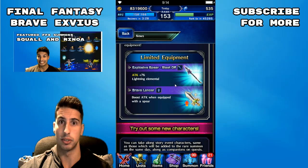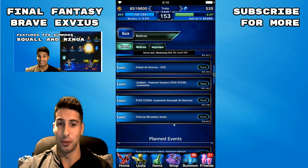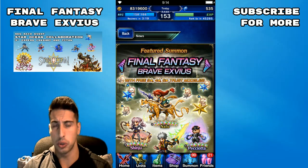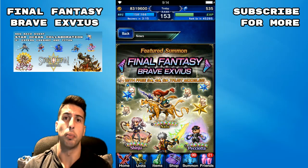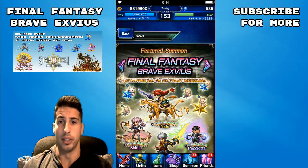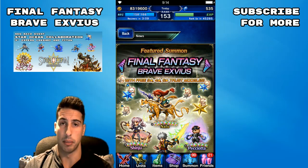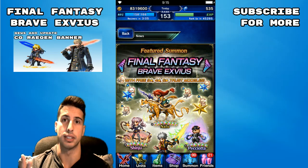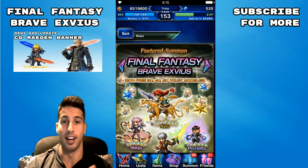Since we've got a new story event, let's move on to the last thing: the Featured Summon. The cool thing about that featured summon is that if you do decide to pull with 5,000 lapis — basically a 10+1 summon — your chance of getting a rainbow goes from 3% to 5%, so you get an extra 2% chance of getting a rainbow. Not that bad, but let's go over the characters to see if you should pull on this banner.